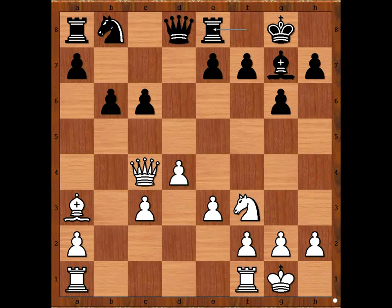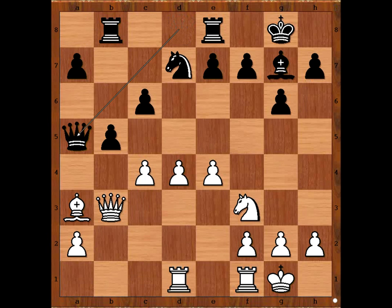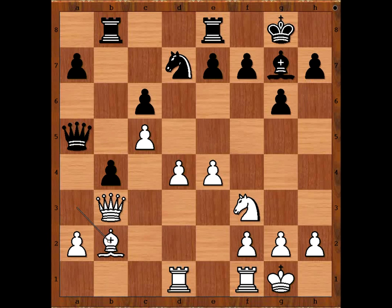White is slightly ahead in development. e4, black to move. Smyslov wants to play knight to d7, but then queen takes pawn on c6, so he played b5, pushing the queen back. Queen to b3, knight to d7, c4, rook to b8, rook from a to d1, queen to a5, closing the file. b4, attacking the bishop, bishop to b2, e5 — white to move.